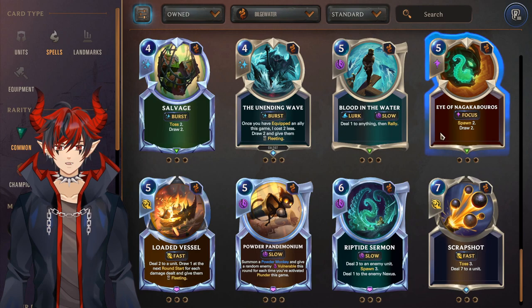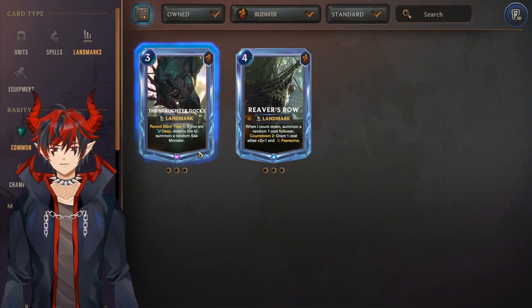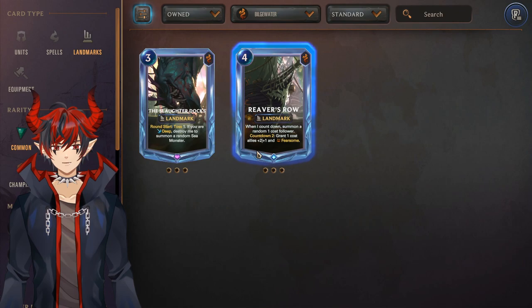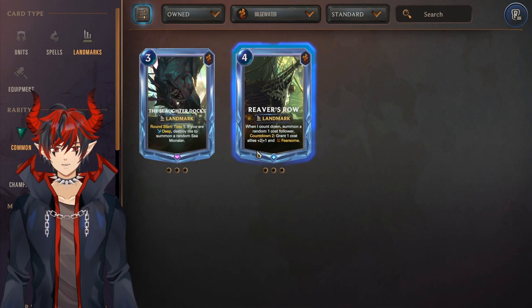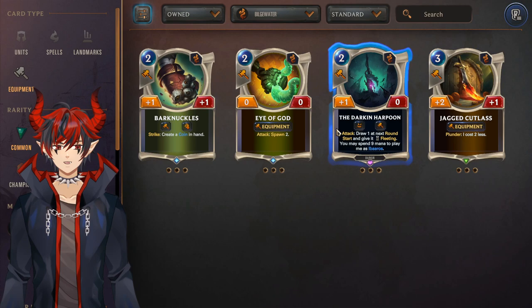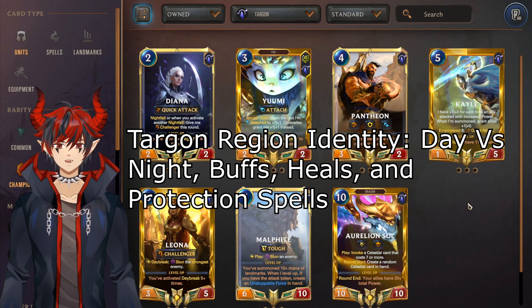For Bilgewater landmarks, Slaughter Docks is not often run in Deep so you don't have to spend wild resources on it. Reaver's Row is pretty niche — fun for the Aatrox one-drop deck or just one-drop aggro in general, definitely not a general-use card. For equipment, Barnuckles is really good for Gangplank decks and Eye of God is very good for Illaoi. The Darkened Harpoon is on the weaker side of the Darkened weapons, and Jagged Cutlass sucks.